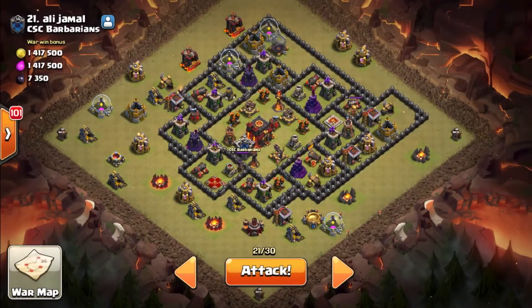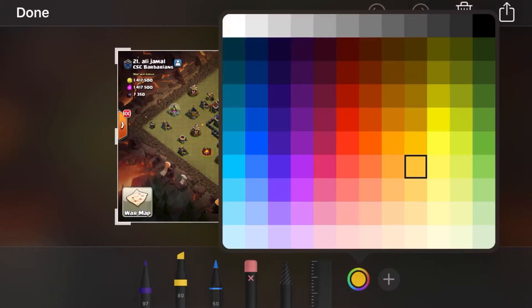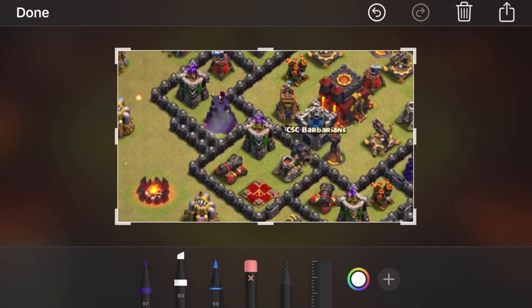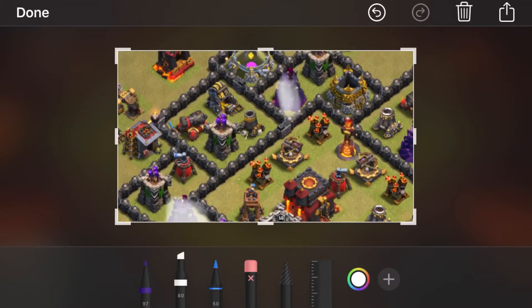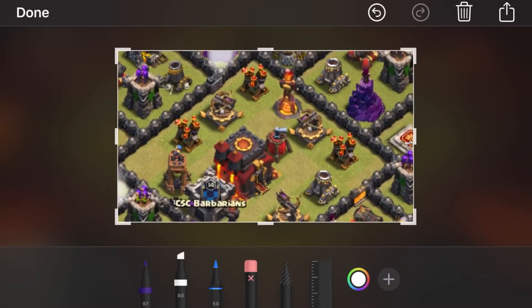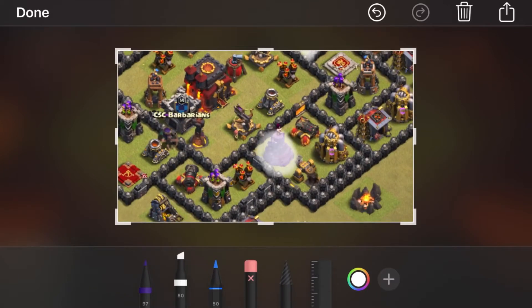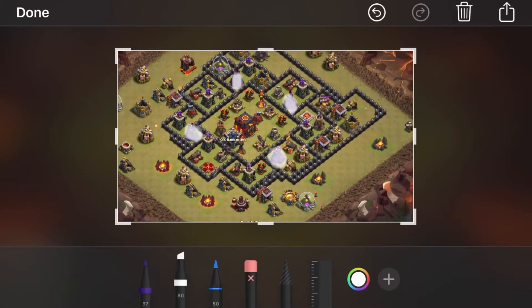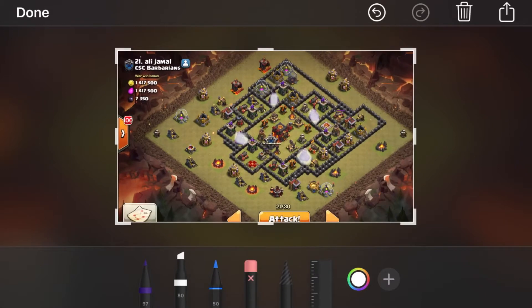I was assigned to take out number 21 in war. Here you're going to see exactly how I plan it. With Pekka Bowler Bat — which is what I'm doing in this case — the wizards are very accessible with my kill squad. Because I have a strong kill squad, I think I can kill at least three of them. I'm marking down all the wizard towers because those are the biggest threat to my wizards, and I'm deciding to funnel from the left side.